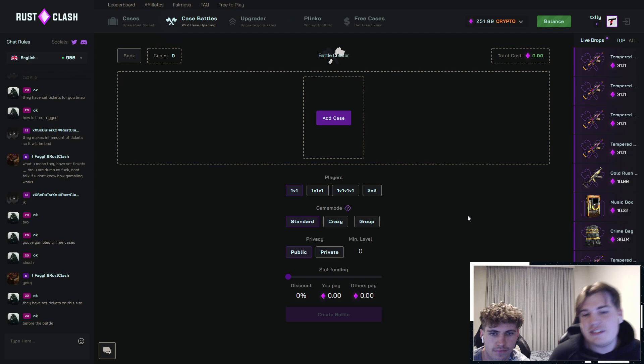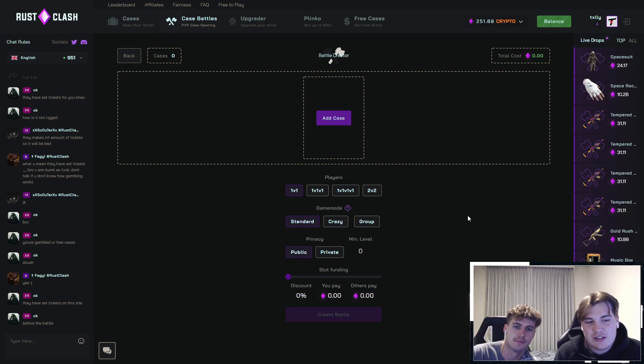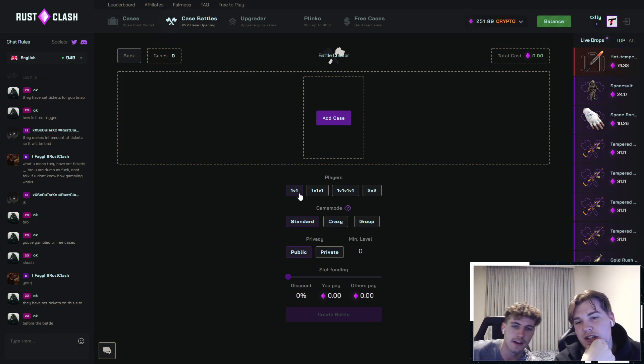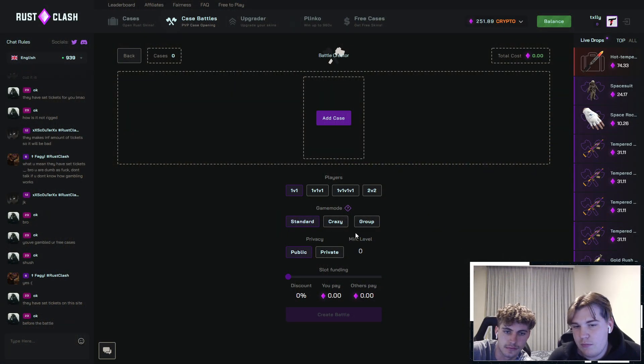Other than that, we're going to get into some battles, so let's go. There are a few options here — not too sure what you do, first time playing it. Yeah, first time ever looking at it. So there's 1v1, 1v1v1, and then 2v2. All I know about this is that you can have multiple bots in a battle, crazy mode, and group mode. That's kind of cool. Let's do a 1v1v1 to kick it off.